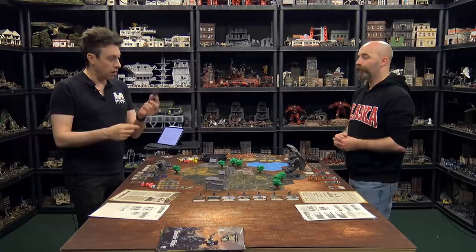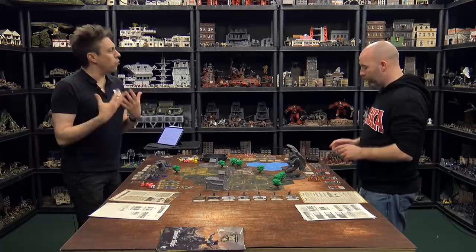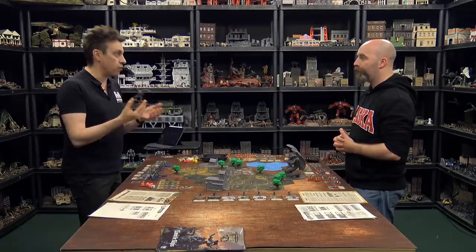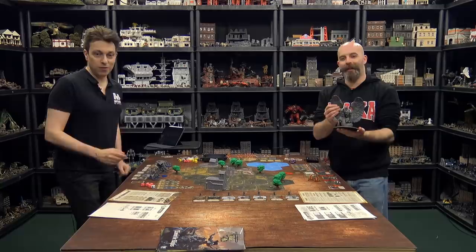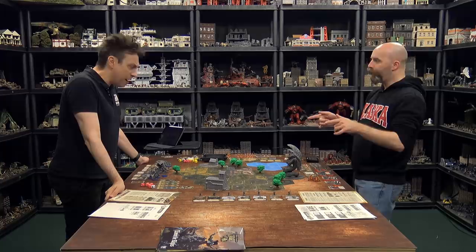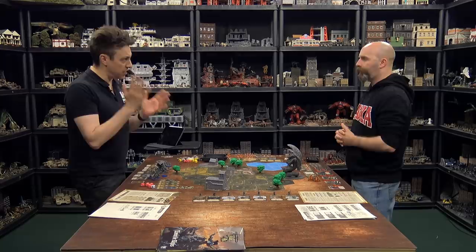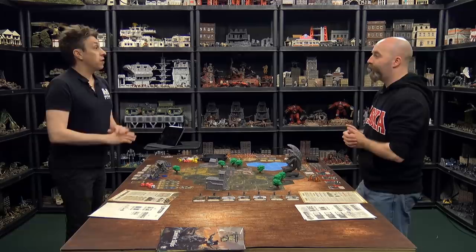The gigantic creature is worth ten morale points. Both players have 22 morale total. When you lose two-thirds of your morale — 15 points — you rout and the game is over. The first player to lose their morale loses the game. This prevents it from being a fight to the last model; once you hit the threshold, your army breaks.